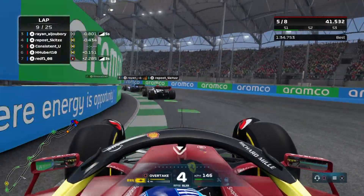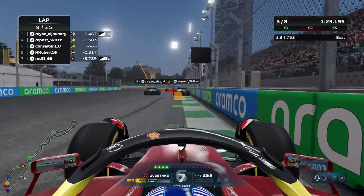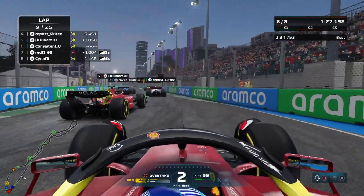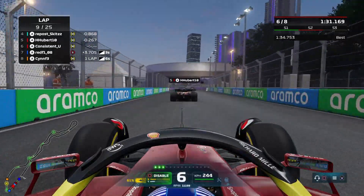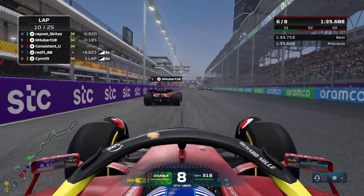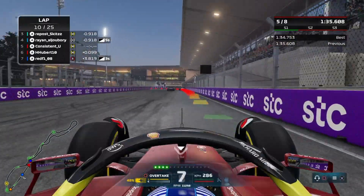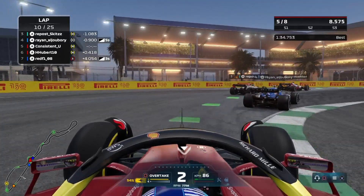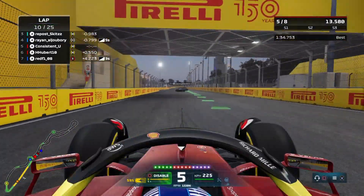I cover off A-Tuber-10's move quite nicely and we remain in the same position. Into the hairpin on lap nine though — here comes A-Tuber-10, absolutely sending it into the hairpin. I had a heart attack. I just hear the flat engine sound, no downshifting at all, just a redlined engine coming straight at me. Luckily he does let me get that place back after what was a bit of an aggressive move.